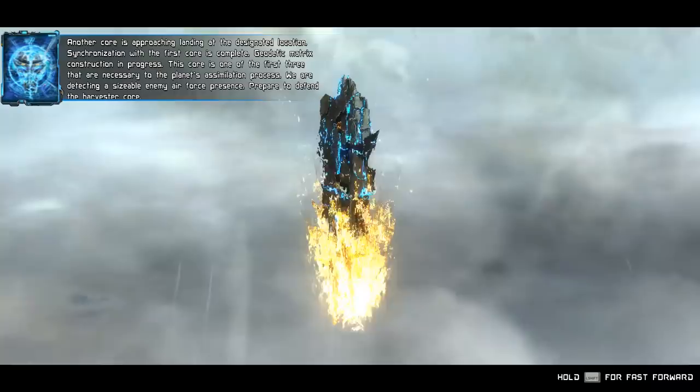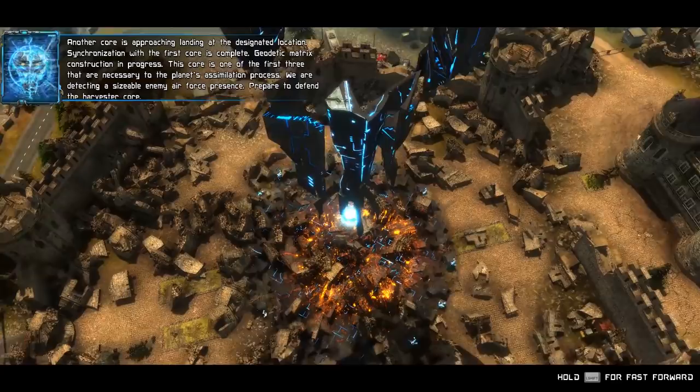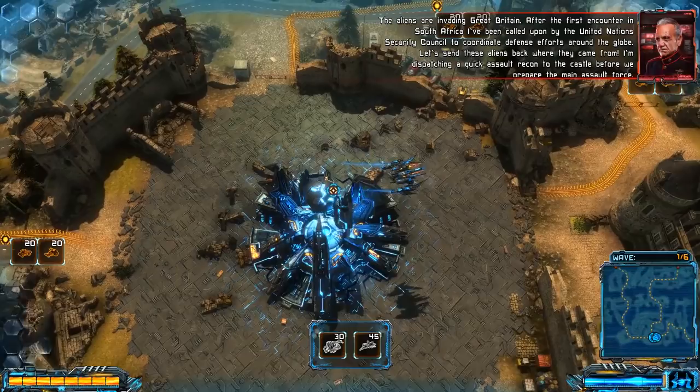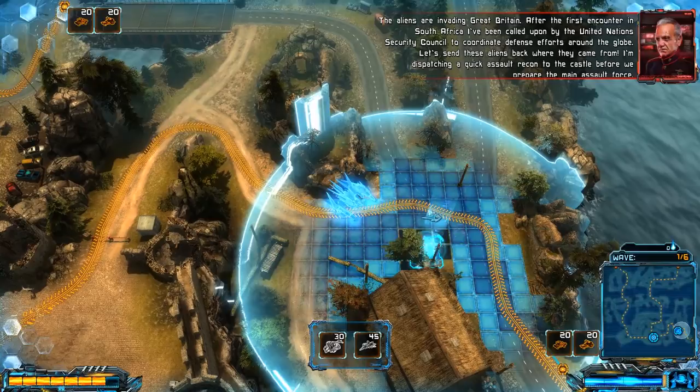Another core is approaching, landing at the designated location. Synchronization with the first core is correct. Geodetic matrix construction in progress. This core is one of the first three necessary to the planet's assimilation process. We are detecting a sizable enemy air force presence. Prepare to defend the harvester core. The aliens are invading Great Britain. After the first encounter in South Africa, I've been called upon by the United Nations Security Council to coordinate defense efforts around the globe. Let's send these aliens back where they came from.